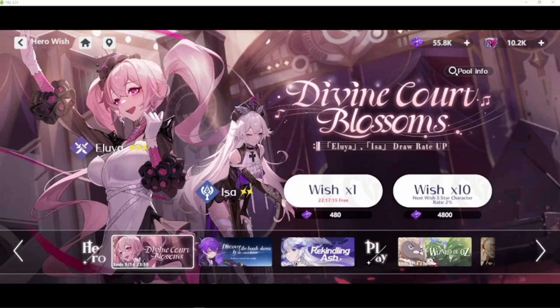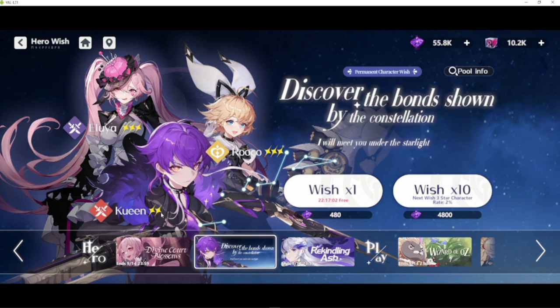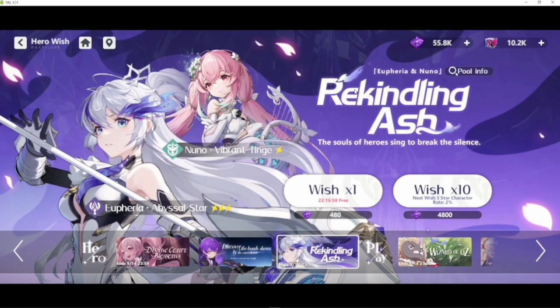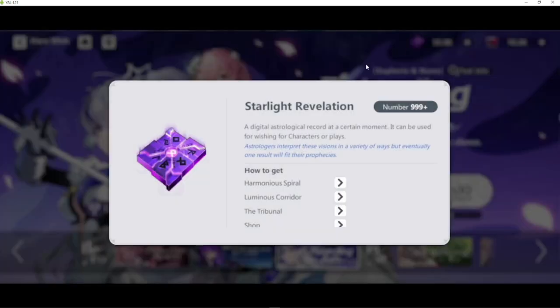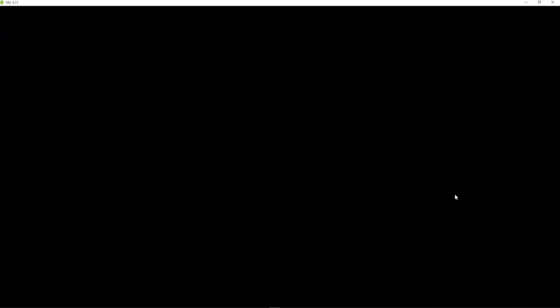Hey guys, welcome to Hegan and Ruthil. We're gonna have a summon session here with one of the featured banners. I'm not gonna do the Eluia versus Isa banner — I have both of them already. The next one is Eluia Queen and Roku — I have them already too. But I don't have Feria and Nuno, so we're gonna do some sessions here. I have 55k in Starlight Revelation, roughly around 11 or 12 pulls of 10, so that's about 120 summons coming my way. Let's see what this banner gives me.